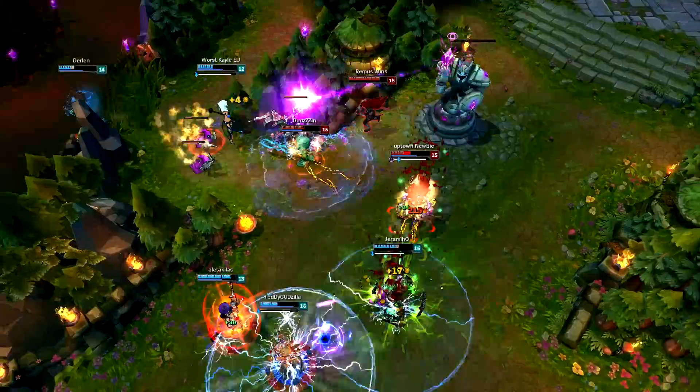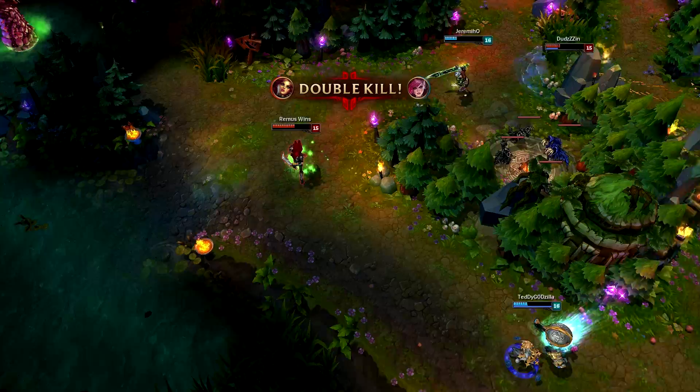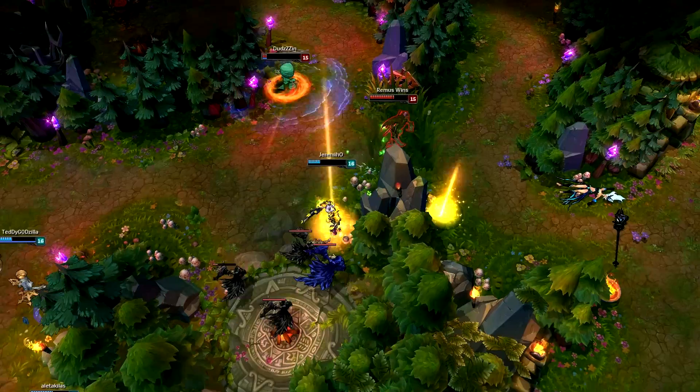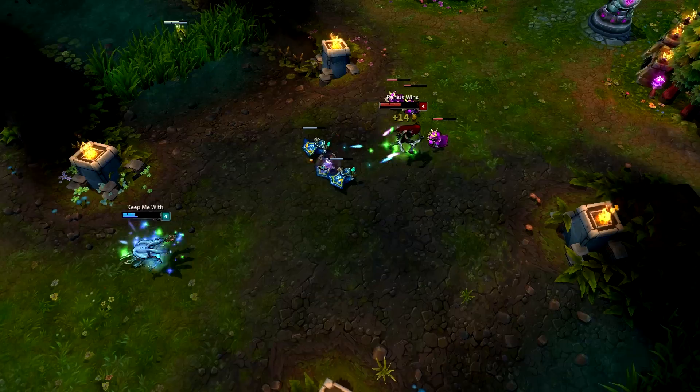If they run away, kill them with your other abilities, then they reset and you use them on the next ones. Farming is pretty easy — use Q and then detonate it with W. Your Q will damage most of the wave and you'll clean it up with W, especially easy in late game. Remember you can use E as both an escape and an engage ability — you can place a ward over a wall and use E on it to get away like a Flash.